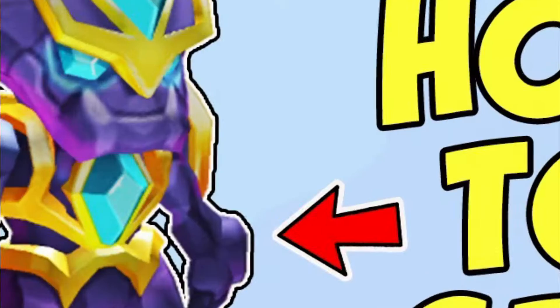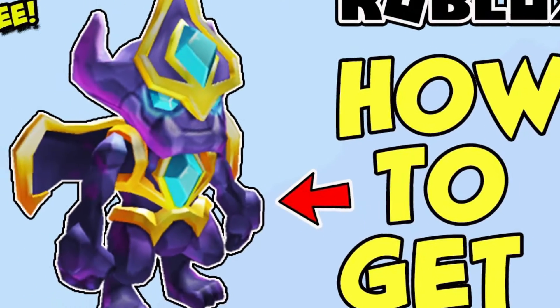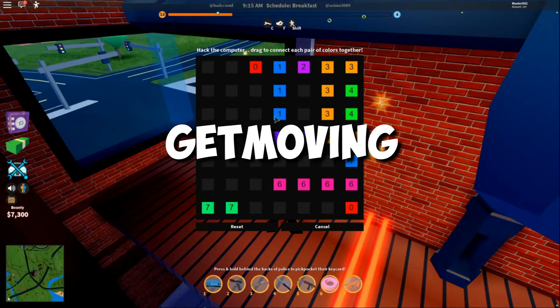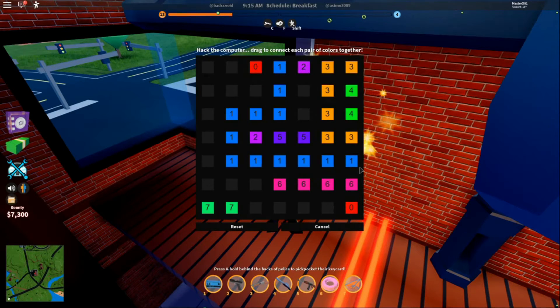Crystalline Companion: Use the code World Alive to get a Crystalline Companion. Speedy Shades: If you like the Speedy Shades, then you have to type in a speedy text in the code section. The code is Get Moving — this is one of the most perfect and funny codes of all time.